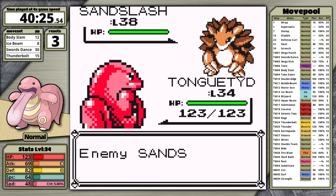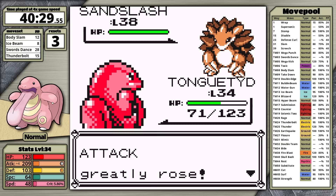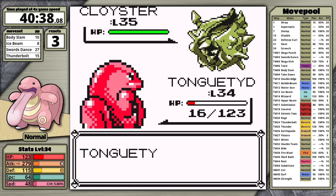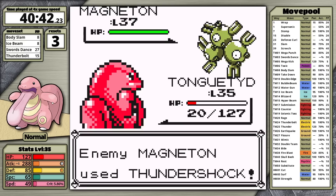With Swords Dance, I only need three turns to fully set up my attack. I sustain damage doing this against Sandslash, but it misses a Sand Attack and Body Slam just barely doesn't KO — I knock it out on the next turn. Cloyster is next; Thunderbolt wasn't a one-hit last time, so I try Body Slam, but Cloyster just says 'nope, I have the highest defense in the game.' As a result, the following Magneton finishes me off.